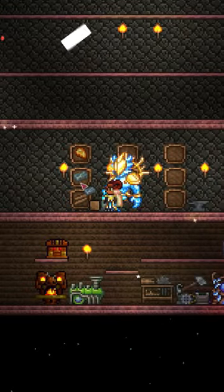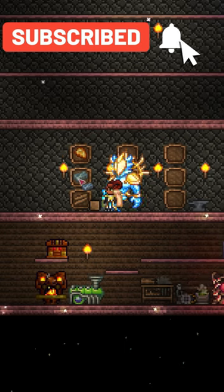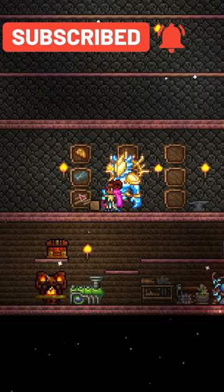Now to craft yourself an Amber Minecart, you're going to need 15 Amber, 15 Lead or Iron Bars, and 10 Wood of any kind.